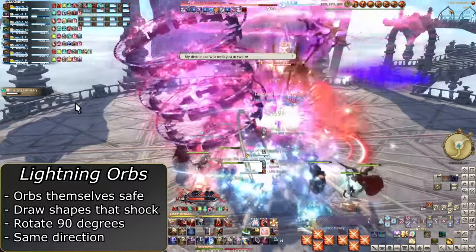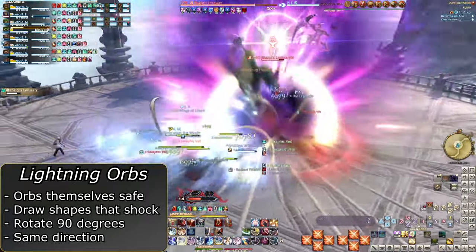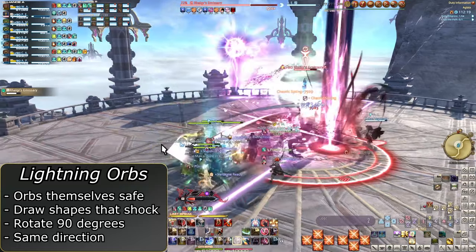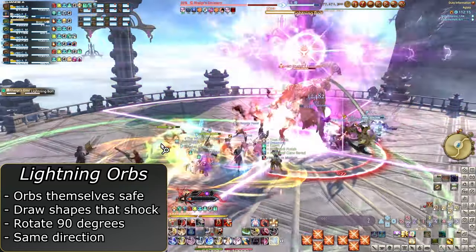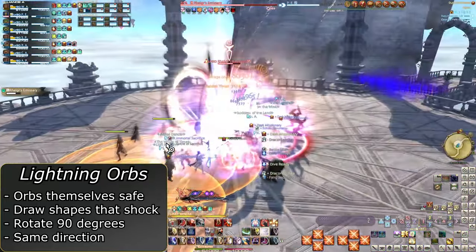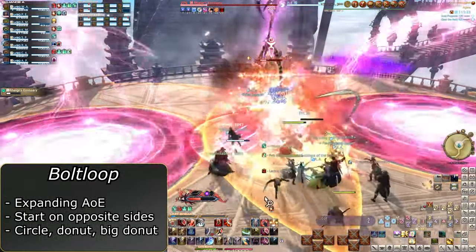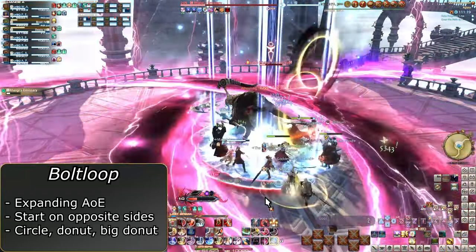Again, this is because both orbs move in the same direction, so the one behind you is moving in the same direction. In this clip, it moves counterclockwise, to end up east. As the electrocutions go off, basic AoEs will be placed on players, and then the fight will continue to repeat, with Destructive Statics during the lightning orbs. Then finally, one last mechanic will be AoEs on opposite sides that will radiate three times: a circle, then a small donut, then a big donut. Dodge into the safe spots as they appear.